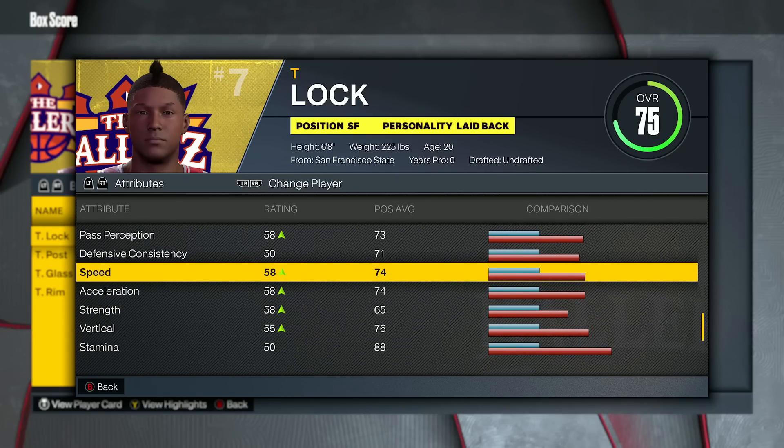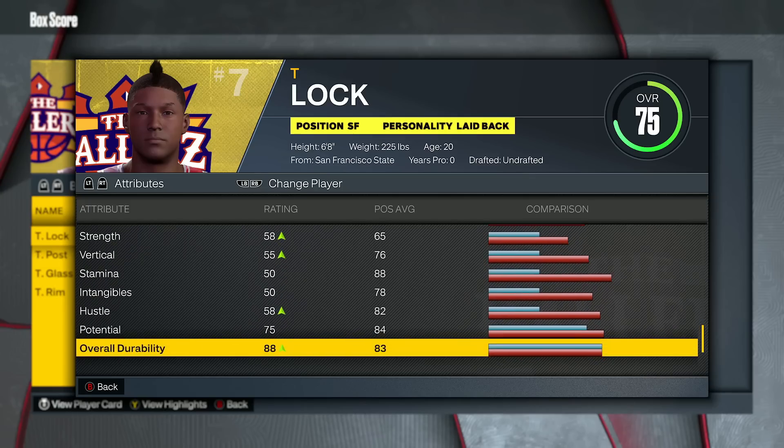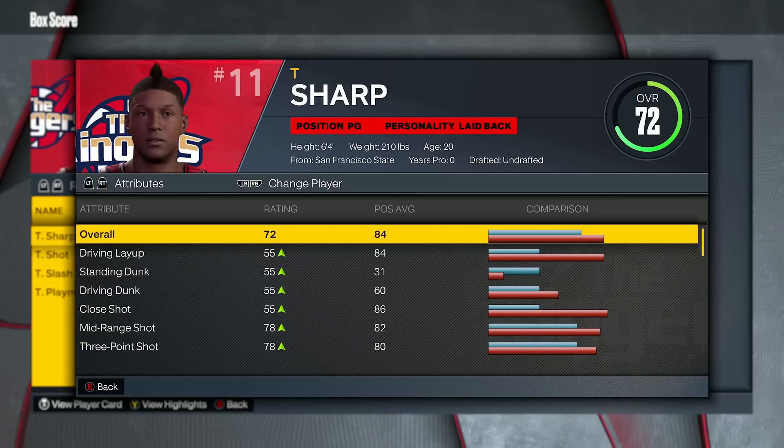The physicals look really really good for lockdown — same as previous years. You have speed, acceleration, and strength. The funny thing about acceleration: in 2K22 next gen, acceleration was strictly with the ball in your hand, only as a ball handler. Now a lockdown of all things is getting an acceleration boost but not a vertical boost, which is really weird to me. But if you're a two-way player with lockdown takeover, it's going to help you dribble the ball to an extent because of the acceleration boost.